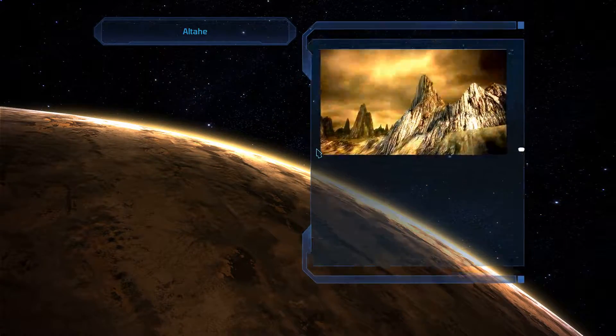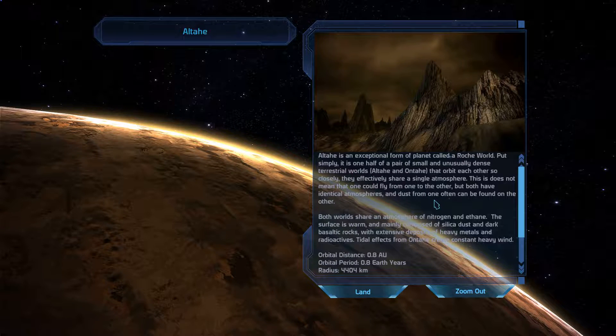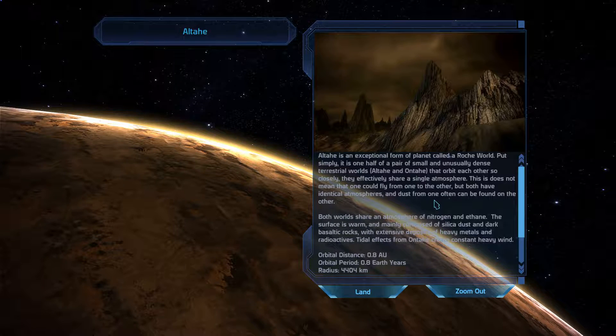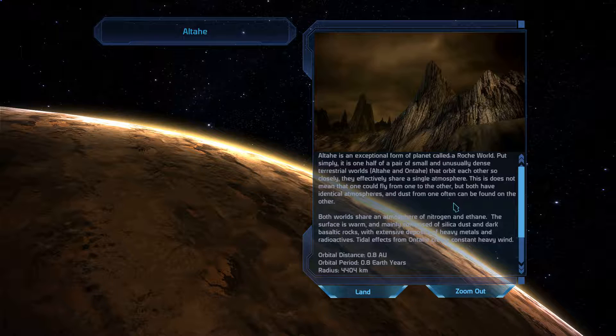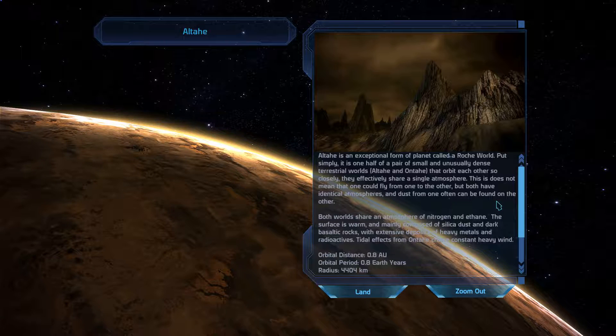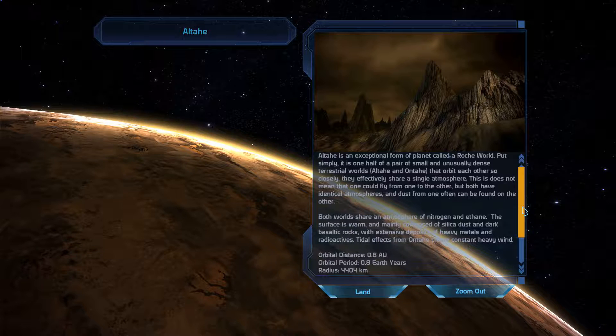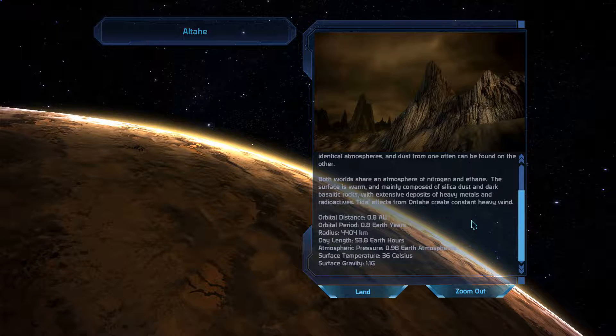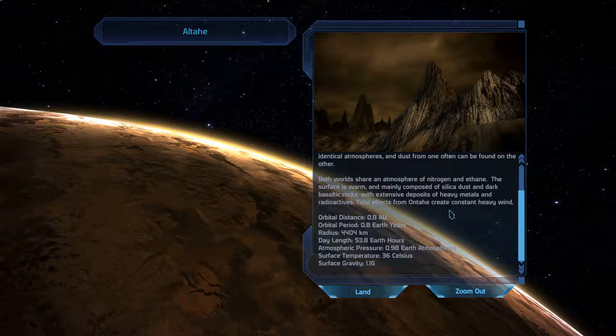Altai. Altai is an exceptional form of planet called a Roche world. Put simply, it is one half of a pair of small and unusually dense terrestrial worlds - Altai and Untai - that orbit each other so closely they effectively share a single atmosphere. Both worlds share an atmosphere of nitrogen and ethane. The surface is warm and mainly composed of silica dust and dark basaltic rocks, with extensive deposits of heavy metals and radioactives. Tidal effects from Untai create constant heavy wind.